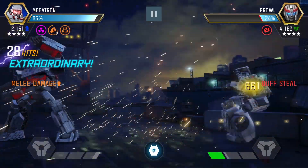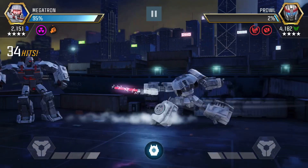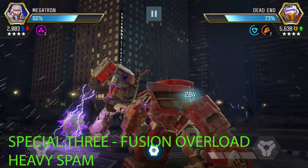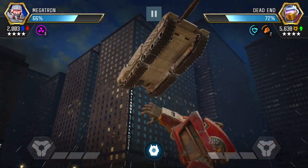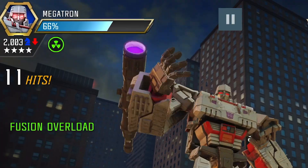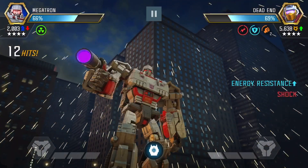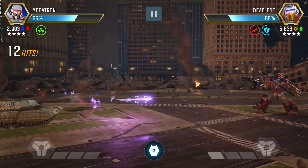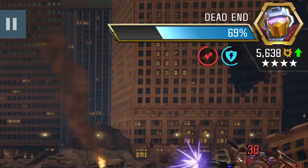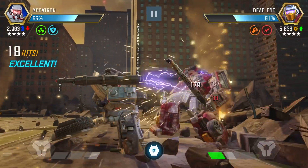We're doing heavy damage and applying an armor break. Now moving on to Special 3, Fusion Overload — in practice it just means heavy spam. You now have infinite charges of the Fusion Cannon, so you can continuously apply fused debuffs without worrying about the six-second timer or the three charges. Right there we hit a successful heavy, which leads to the shock being fused, and for the rest of the match Dead End will have a permanent shock debuff.